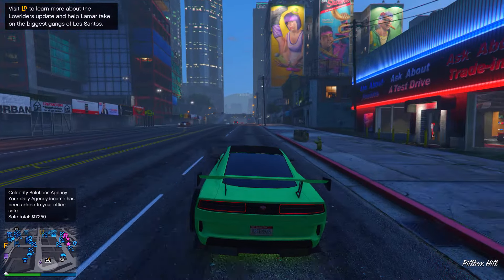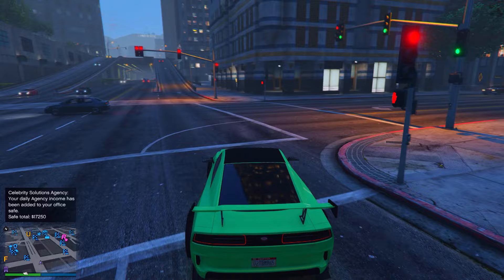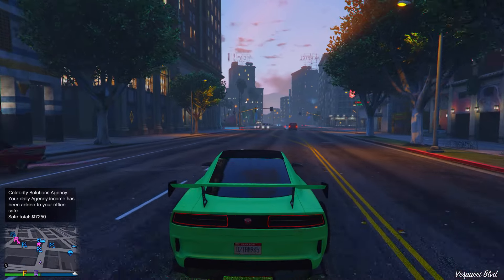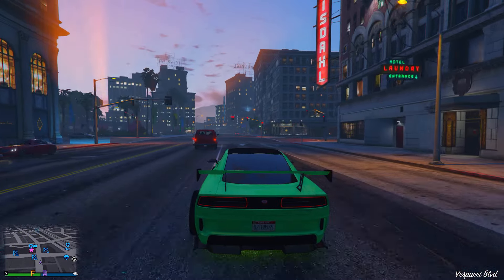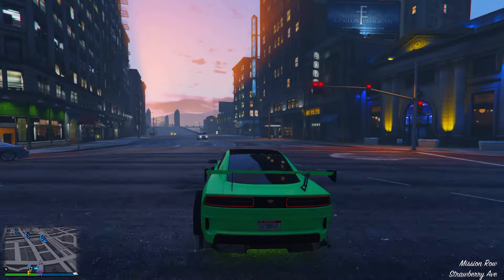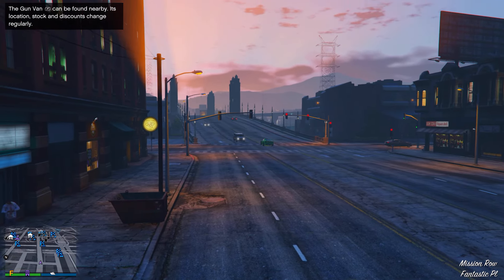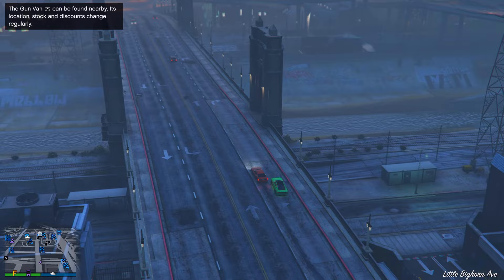Some quick requirements: you need a donor car — a car you want to transfer all the mods from — and you also need a CEO Buzzard, a yacht, and a friend to help you out. Quick disclaimer: this glitch only works on the PlayStation 4 or Xbox One version of GTA 5, not the new gen version.